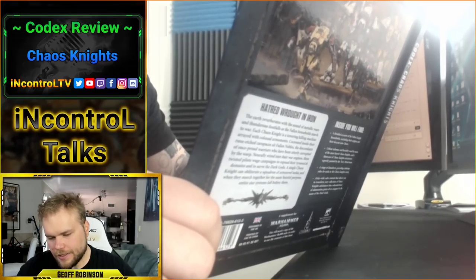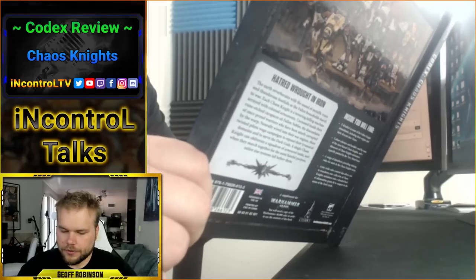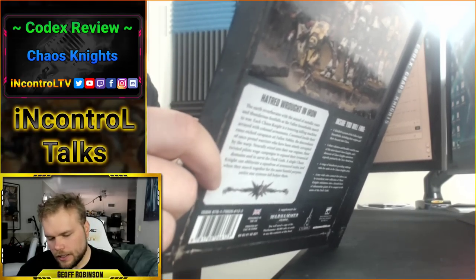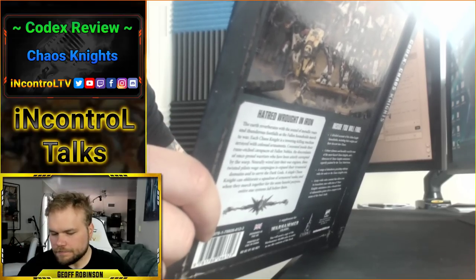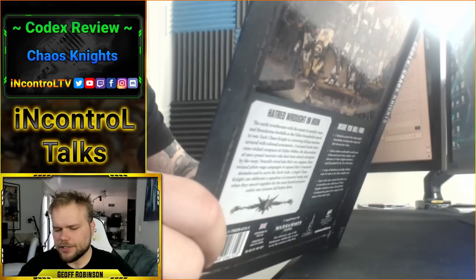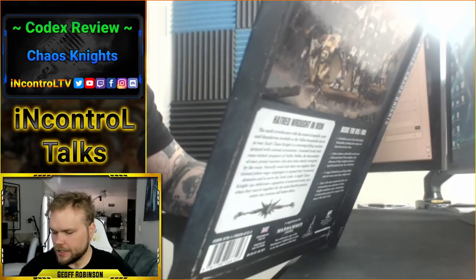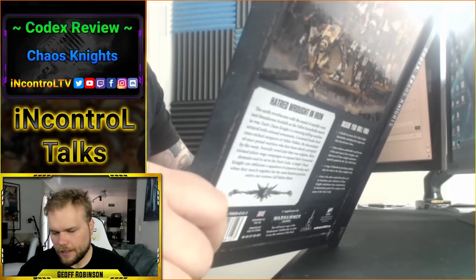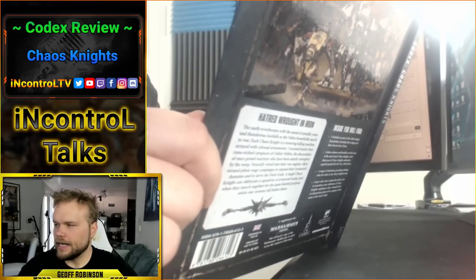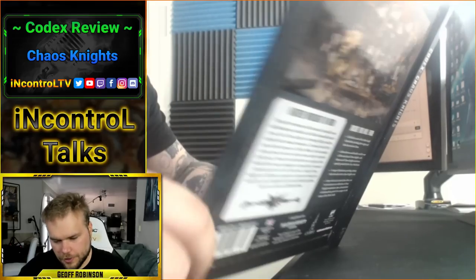Pact with the Dark Gods: three command points — if it doesn't blow up on a four-plus, that knight gets back up with D3 wounds and is set up as close as possible. Very good, very strong. The big deal here is it's available to all Infernal Knights. Demonic Ammunition: one command point before the battle, select one Chaos Knights detachment — until the end of the battle, Heavy Stubbers that Infernal Household models are equipped with have Strength 5. It's only one command point and matchup-dependent.